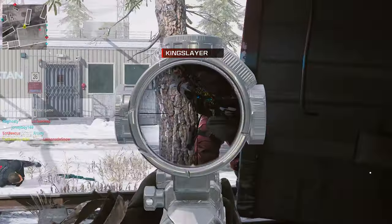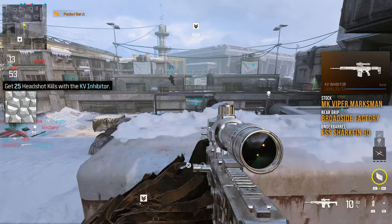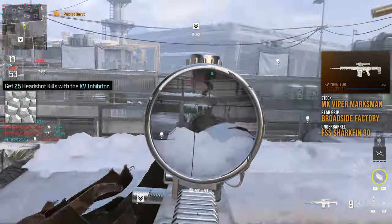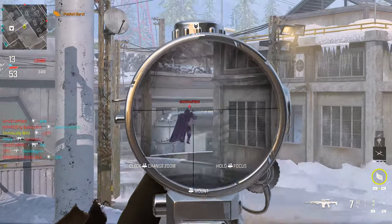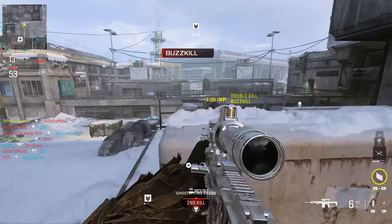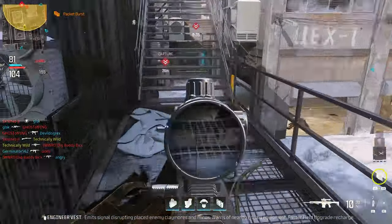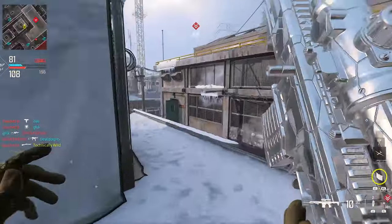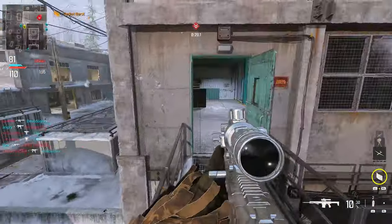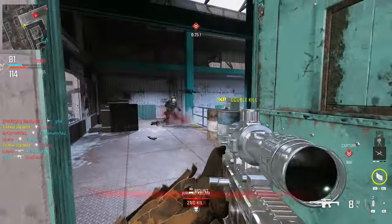To finish things off, the KV Inhibitor requires 25 headshots to get the forged camo. Super simple — aim for the head and shoot. That's how to get the forged camo on all three snipers in Modern Warfare 3. I'll have a pinned comment below if there are any changes regarding the camo grind, whether that's camo challenges, unlock challenges, or XP methods to level up your weapons as fast as possible.